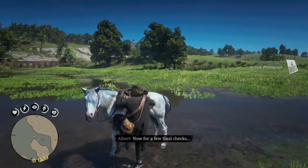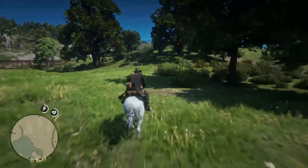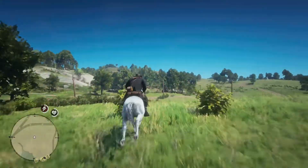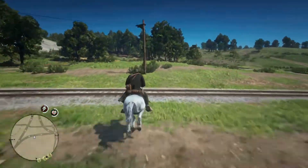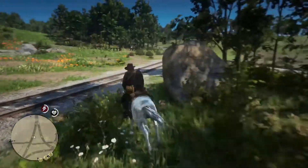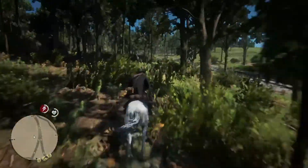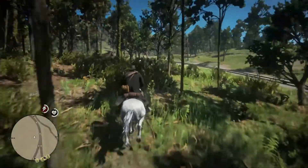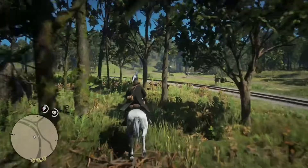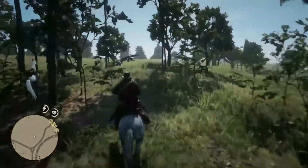Immediately get on your horse and head off in the same direction that the Missouri Foxtrotter and the other horses went. If you do not see it in the first 30 seconds, simply reload your game and start over. It only takes three to four minutes from the time you load in to the time you're at the end of the cutscene and looking for the horse — if you don't see it, start over.